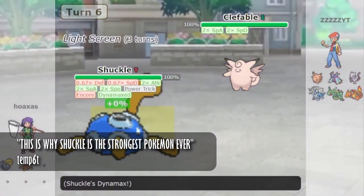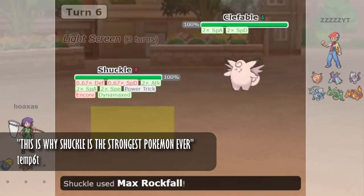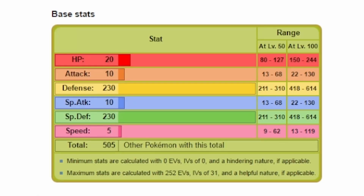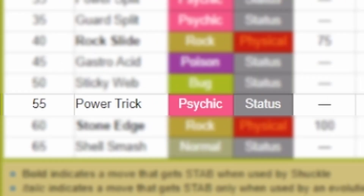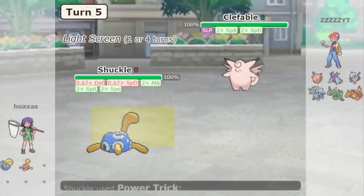This scenario established Shuckle as this powerhouse damage dealer because of two main things: its base defense of 230, which is the most any Pokémon has had aside from Eternimax Eternatus, which has 250 — but we don't talk about that — and its access to Power Trick, which switches its base attack stat with its base defense.